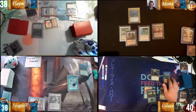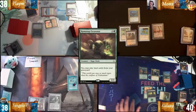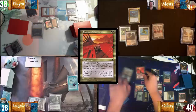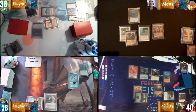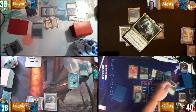Draw two green off Carpet, cast a Ramunap Excavator, play Bloodstained Mire out of my graveyard. Tap two green and a black for a Squandered Resources. Thrasius — I pass priority on Squandered Resources. Pass priority too. If we're good with that, I'll head to combat. I'll hit Mons, that's going to be six. Pass turn.